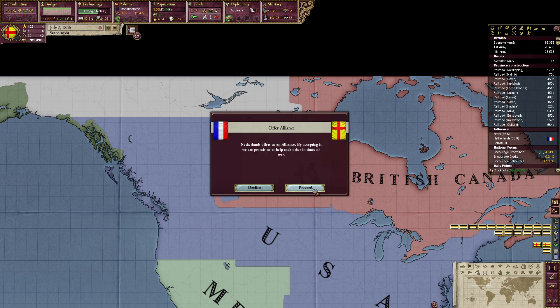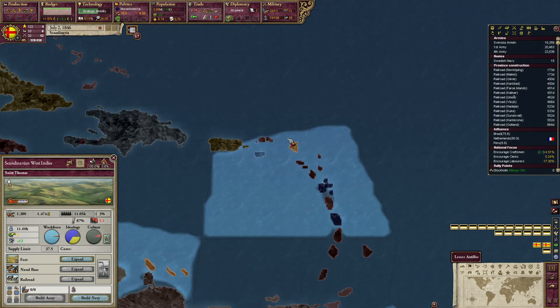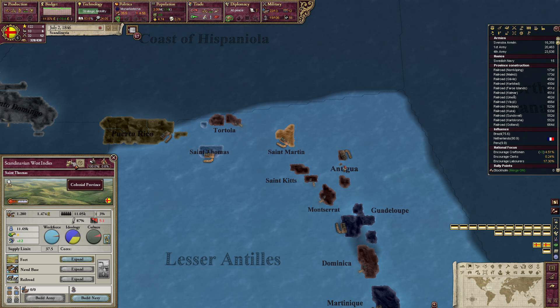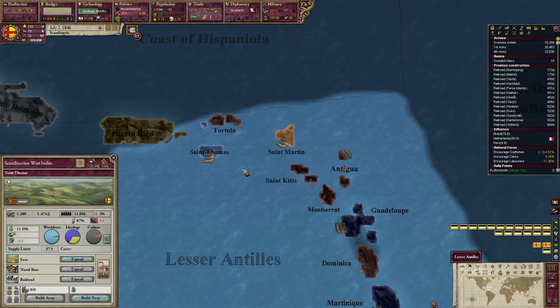The Netherlands wants an alliance — yes! We can apparently make a Scandinavian West Indies. We can make this into a state, so now we can build factories here.